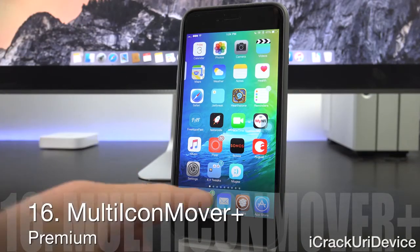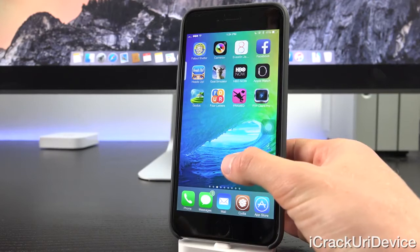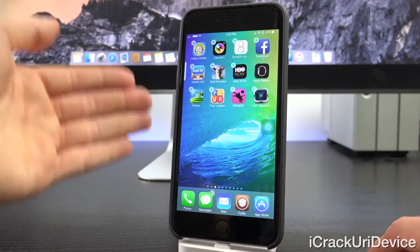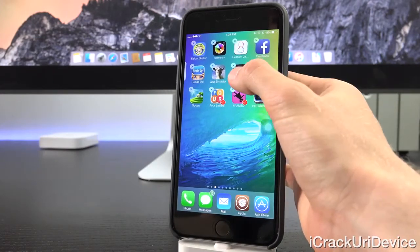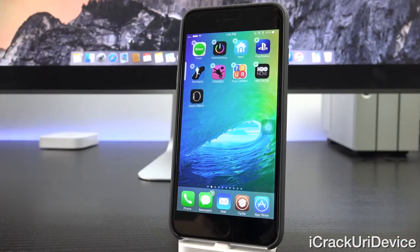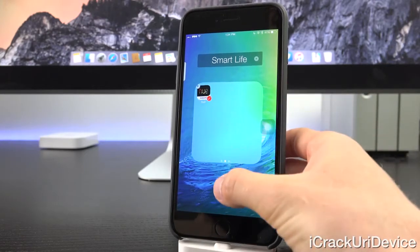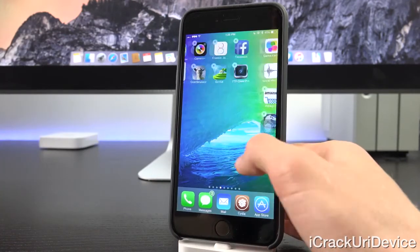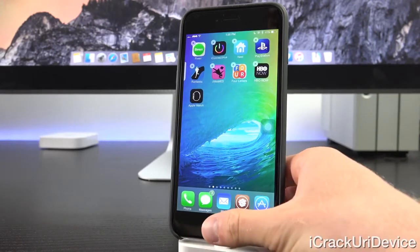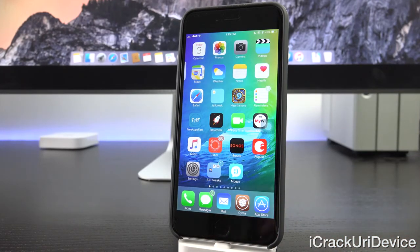The next three tweaks are premium tweaks, meaning you have to pay for them inside Cydia, just like premium apps from the App Store — all well worth it in my opinion. The first is Multi-Icon Mover. When you enter edit mode on your home screen, you can tap multiple icons you want to move, then press the home button to move them all at once. It also works inside folders, supporting multiple pages. It's great for quickly organizing your home screens. Note: only the paid version is currently compatible with iOS 8.3 or 8.4.